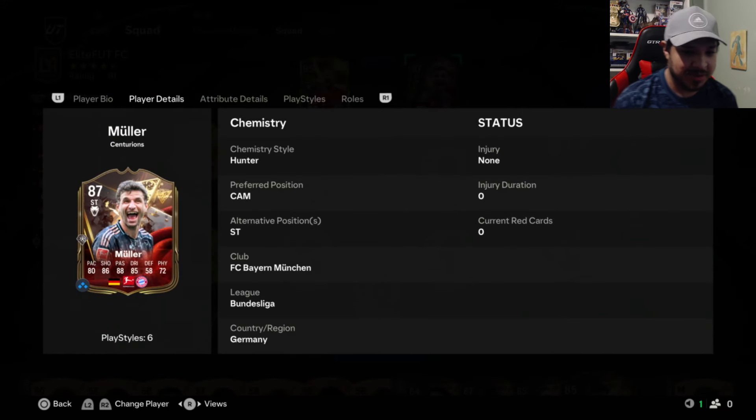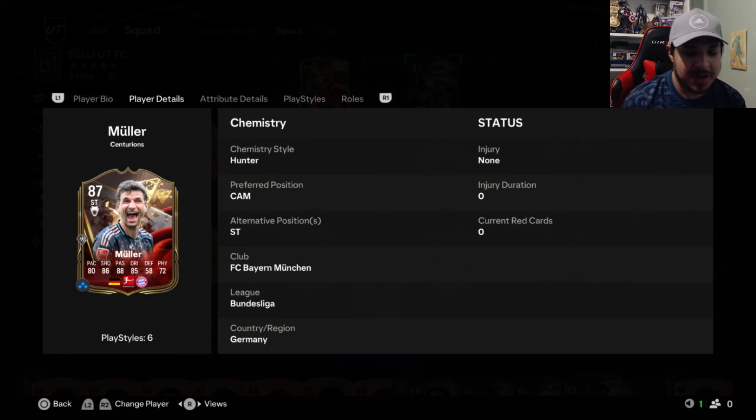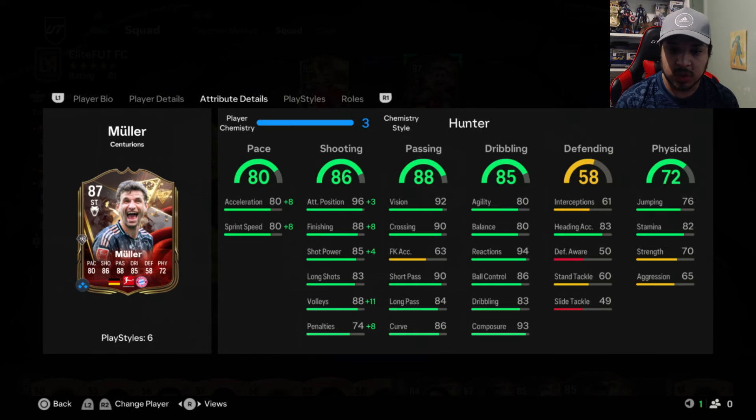The Santarion promo is live. We're gonna start with Thomas Müller — we have a bunch of cards and icons, the first icon promo of the year. Starting with the legend Müller, 87 CAM and striker. He's a very beautiful, well-rounded card honestly. The biggest issues are definitely the physical stats — a little low on strength, a little low on aggression, not really ideal. But as a CAM, he's absolutely fantastic, no doubt, with a Hawk or an Engine depending on what you'd like.